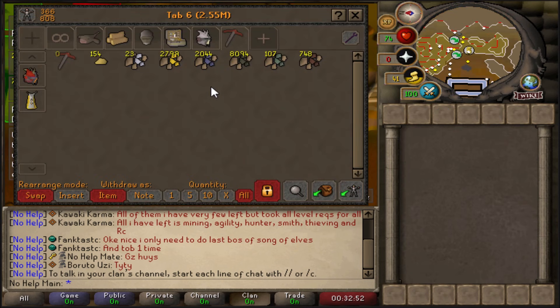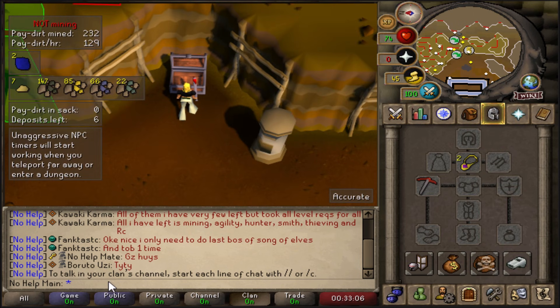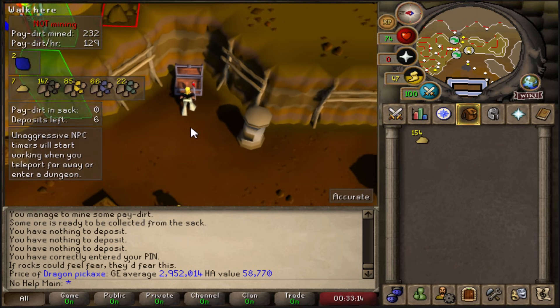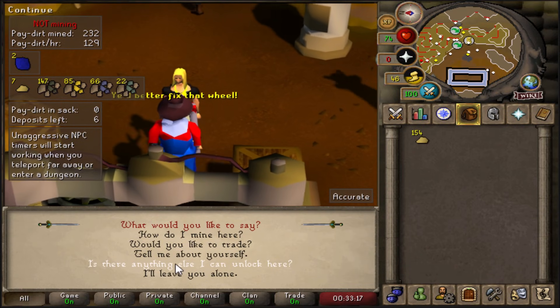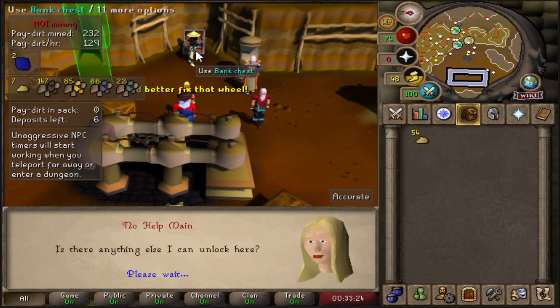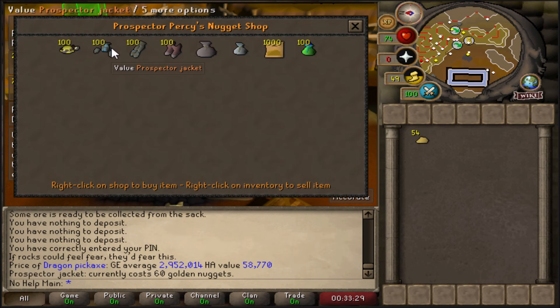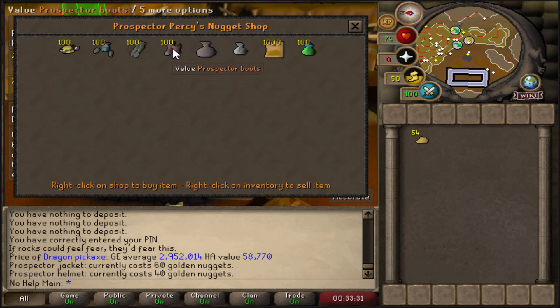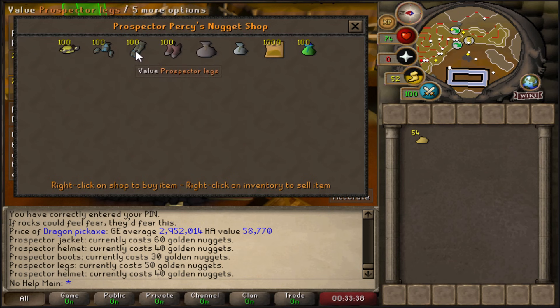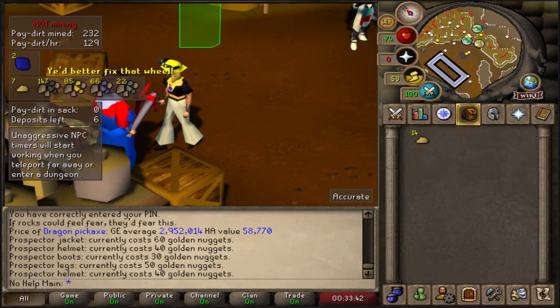Looking at the ores so far: almost 3,000 gold, 2,000 mithril, 100 adamant, and 8,000 coal — that's over 2 million GP just from ores. We've almost made back the entire Dragon Pickaxe cost. Going to talk to this guy, unlock restricted mining access for 100 nuggets, and start buying mining outfit pieces. Buying the helmet first for 40 nuggets.